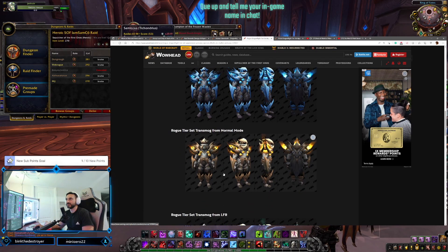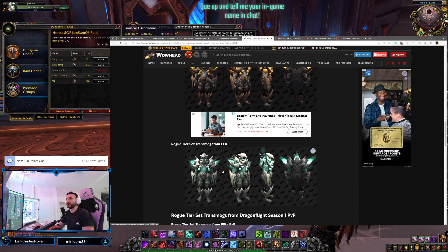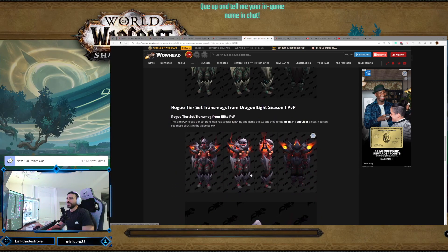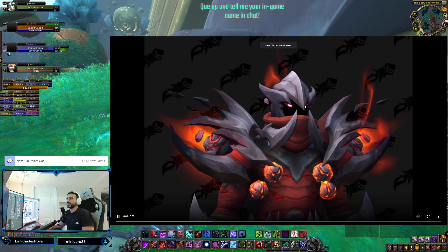We see the colorway variations too - we got heroic with the teal. All of these sets are the same colorways: normal is yellow, blue is heroic, teal is LFR, and then we got red for PvP.